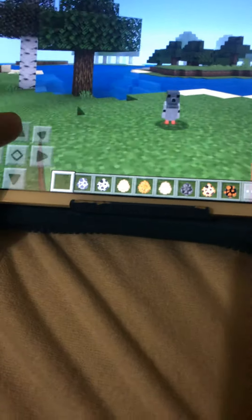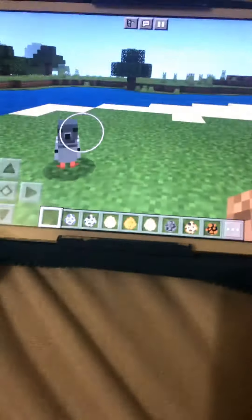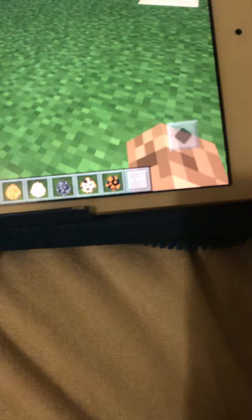Oh, hello little guy. So how you tame the pigeon is you give it seeds and there'll be a quick animation, where the seeds will be on the floor and he will peck them — and there he goes.